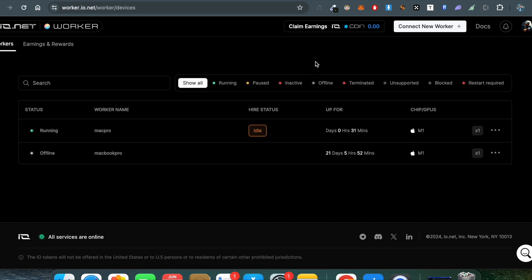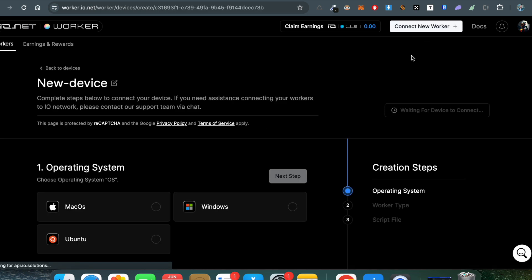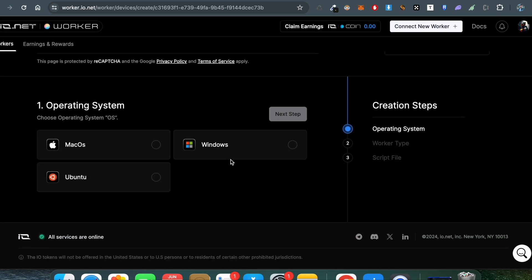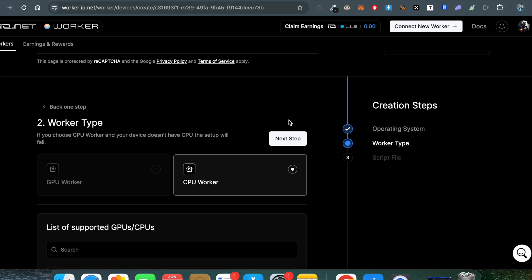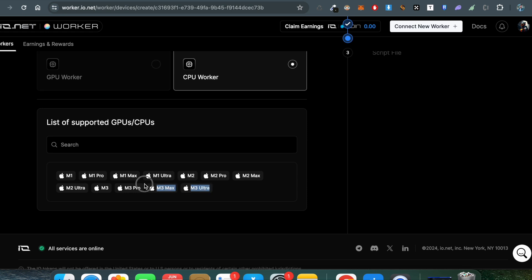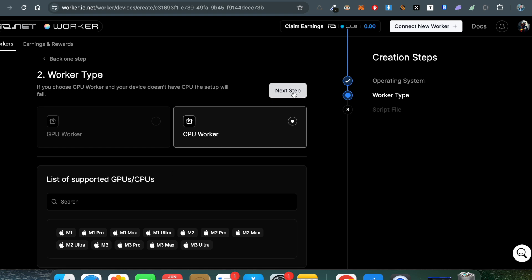To give your machine on rent, go to the Connect New Worker section. A new module will come up where you give a device name — for example, 'video machine' — and choose your operating system. If you're on Windows, choose Windows; I'm going with Mac here. In the next video I'll cover Windows fully. The first step is choose MacBook; the second step is CPU Worker, which is already selected since this is not a GPU machine.